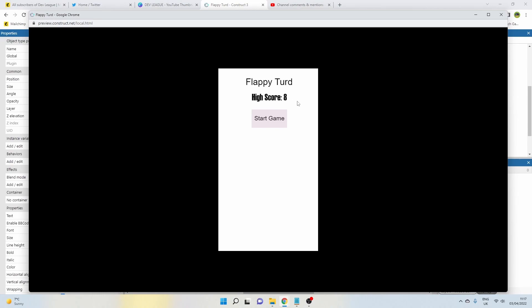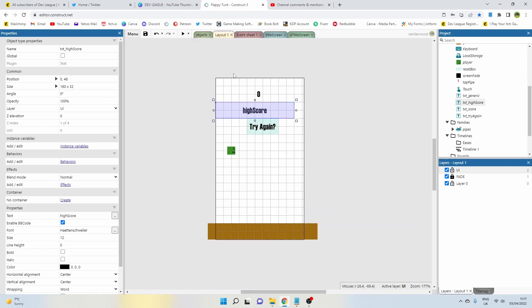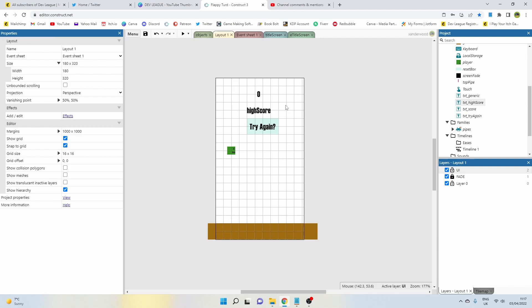I'll leave it there for this episode. Between now and the next episode I'm going to fancy up the artwork, but I won't put that in a video because you'll probably want to make your own art for your own games. When we come back in the next episode I'll have more artwork representing my characters, but I won't adjust the events or actions, so you can follow along as normal. See you in the next episode!